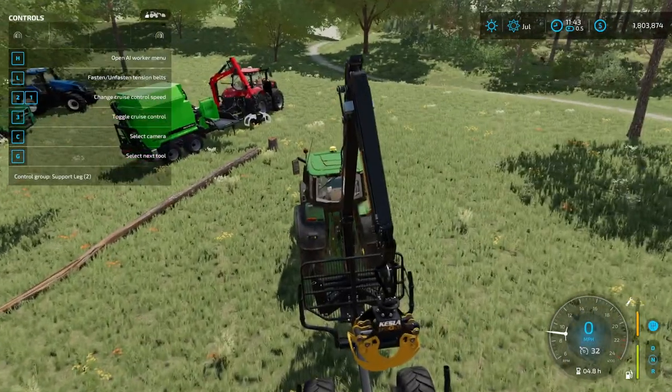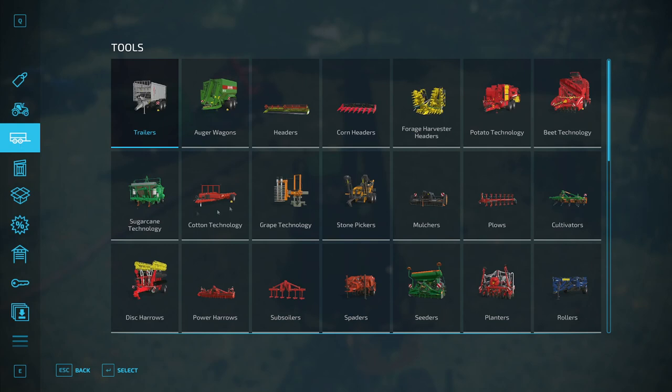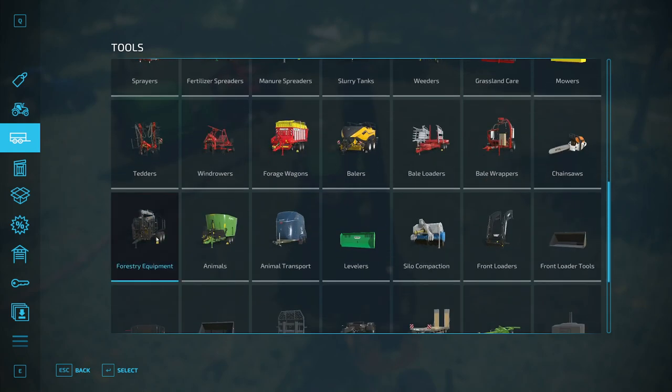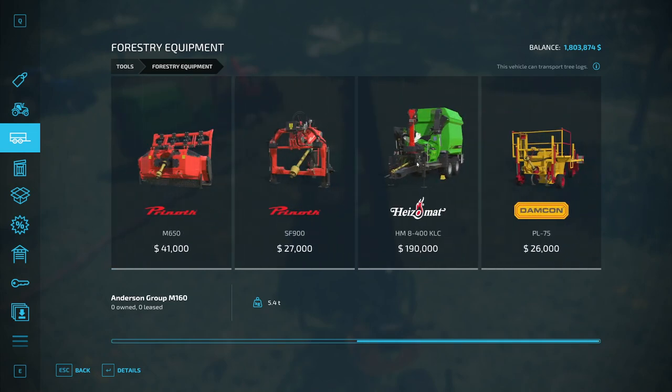Today we're just looking at the advanced machinery. So after you're done with the basic level of just a chainsaw and maybe a front-loading log, you will probably go into the tools forestry equipment section and you will find the cranes and the woodchipper machine, if you want to mess with woodchips at all.